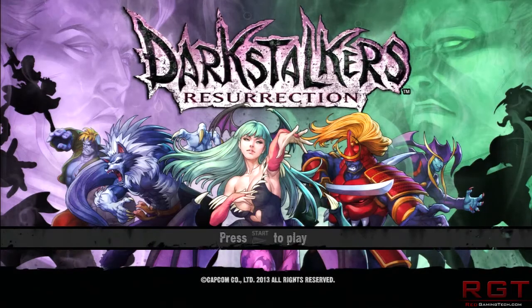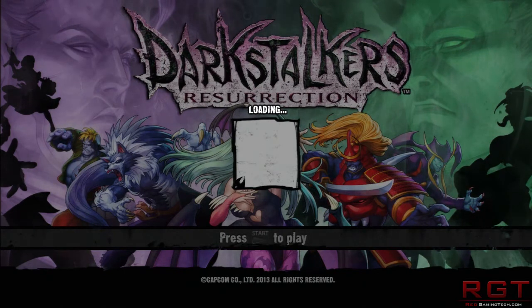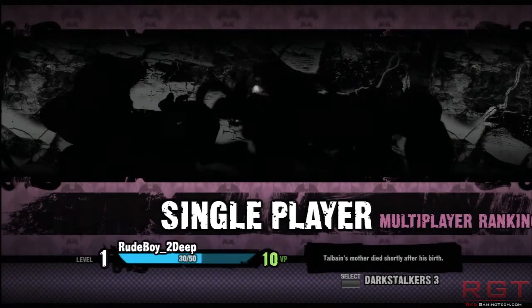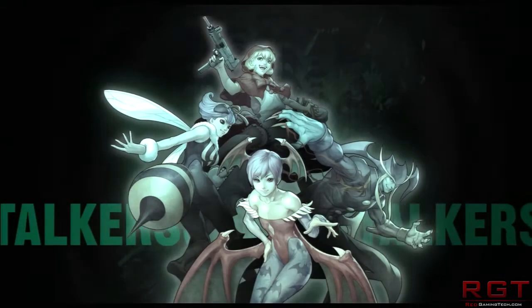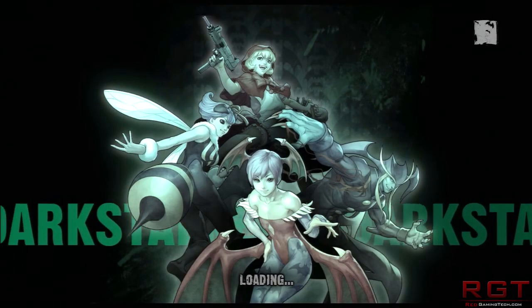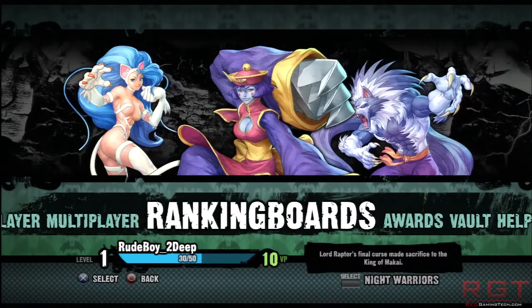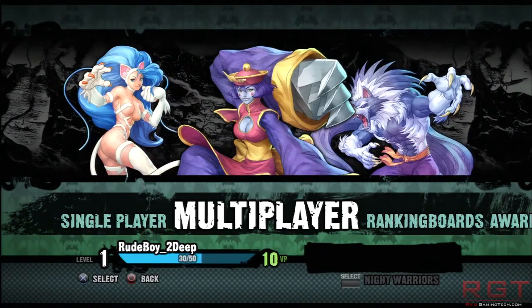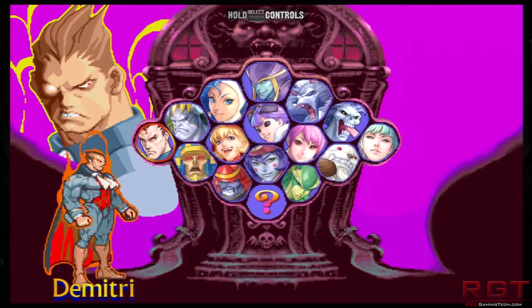That covers Darkstalkers 2. To access Darkstalkers 3, just press the select button — or the back button on Xbox Live — and it will load you straight into Darkstalkers 3. It's very fast and smooth and doesn't take too long. The options and layout are exactly the same; the only differences are the character select screen, maybe a couple of game mechanic changes, and more characters available in this version.